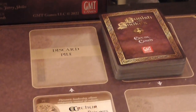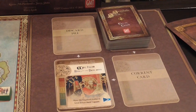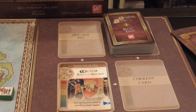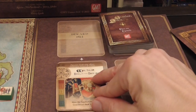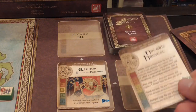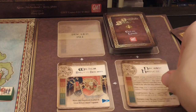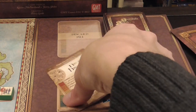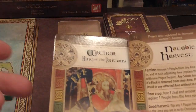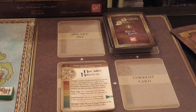Each turn starts with an event phase. At the beginning of the active saint's turn, you draw an event card. What's interesting is there will already be a card next to the current card section with an arrow pointing to it, telling you which section of the event card will be activated. In this case we look at the blue section at the bottom. This deck of events really has more events than you'd imagine, because each card has multiple events and different ones will be triggered depending on what's there.